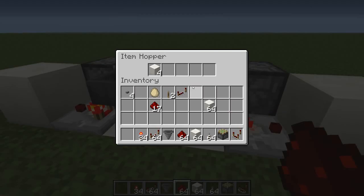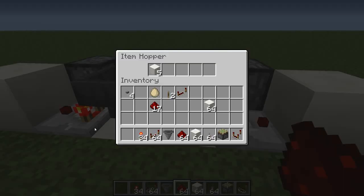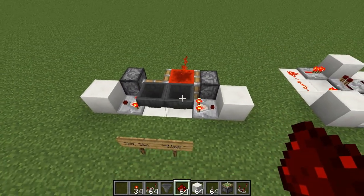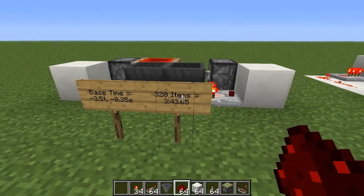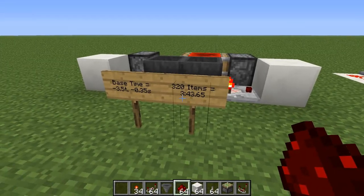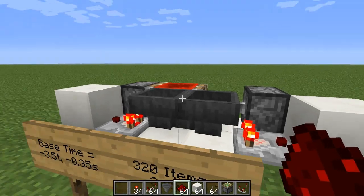There's also a half-cycle method we can use to get even more precision, at the expense of halving the maximum run time. With these hoppers we can put up to 320 items in, allowing a timer somewhere in the range of zero to three minutes and 44 seconds, accurate to seven ticks.